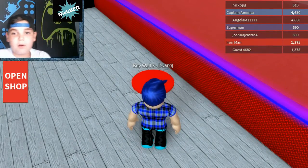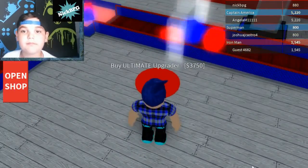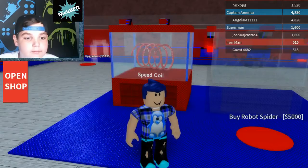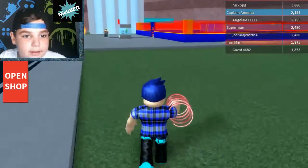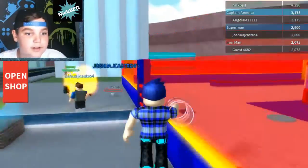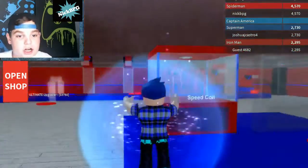Now we're waiting to be able to buy wall 3 — what am I doing? The ultimate upgrader. Now we can buy our speed coil — we'll be able to run super far. Here we go. And then we can jump over this guy's windows. At least I thought we could jump over this guy's windows — that's not fair. And we're dead.